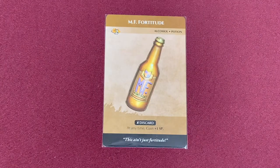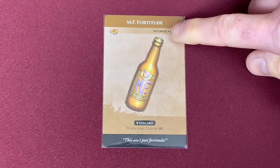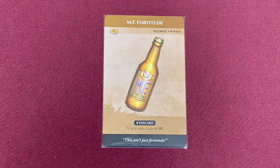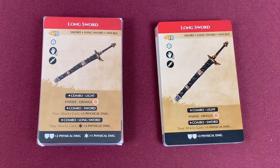Moving into the medium cards, the only thing that has changed in the mundane consumables is that one card now has an alcohol key tag. Other than that, not a single thing has changed in the mundane consumables — not the number of them or any wording changes at all.